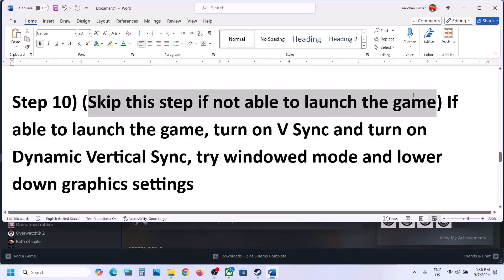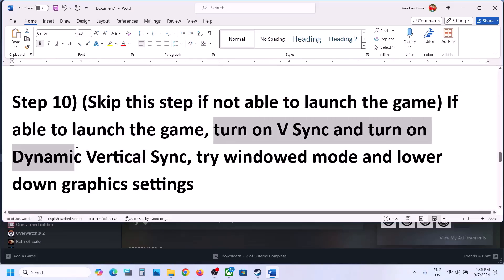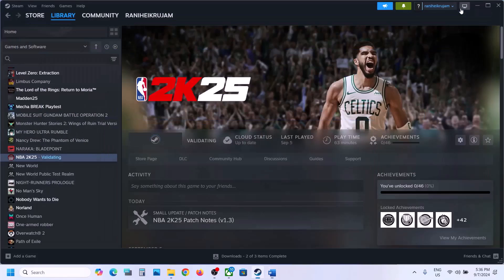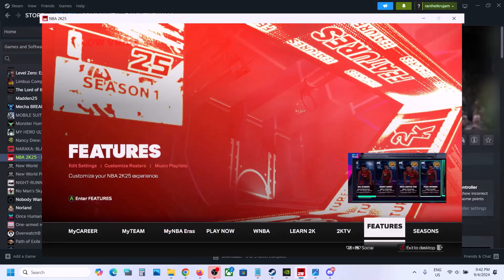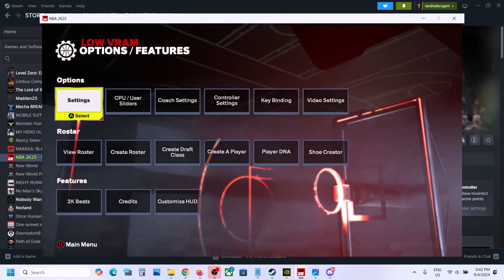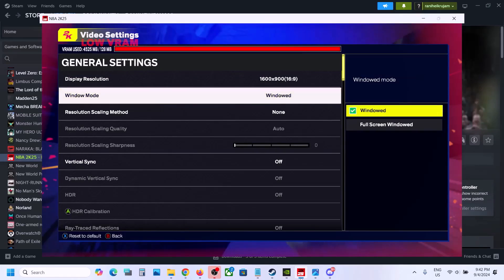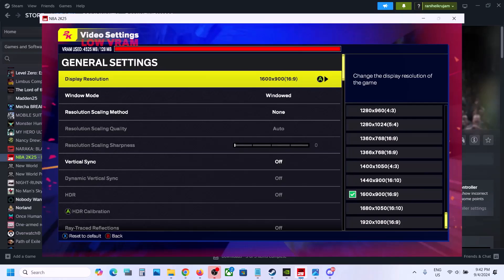The next step can only be performed if you are able to launch the game — skip this step if you cannot launch it. If you can launch the game, turn on V-Sync, turn on Dynamic Vertical Sync, try Window mode, and lower down graphics settings. Launch the game, go to Features, then go to Video Settings. If Window Mode is set to Full Screen, you can try Windowed.